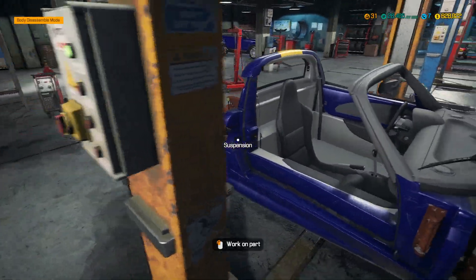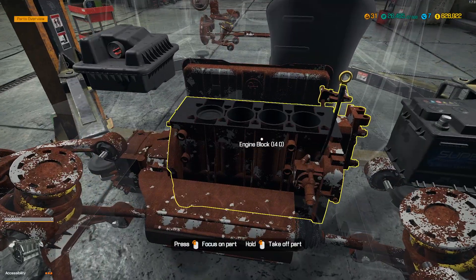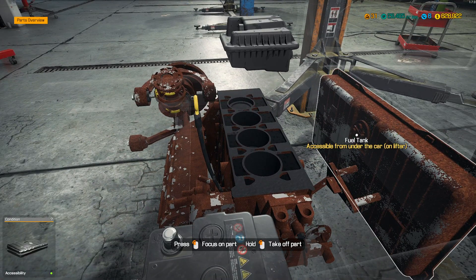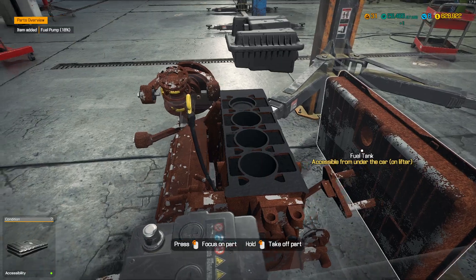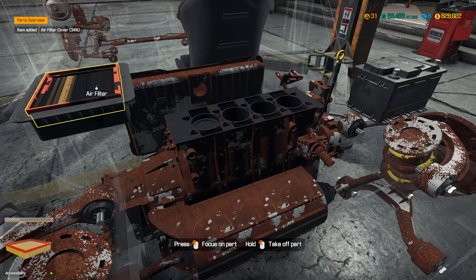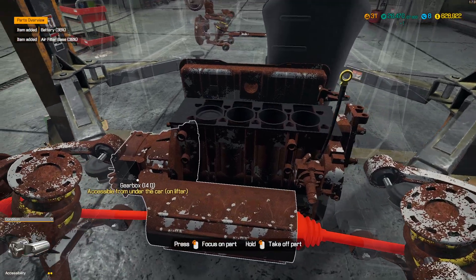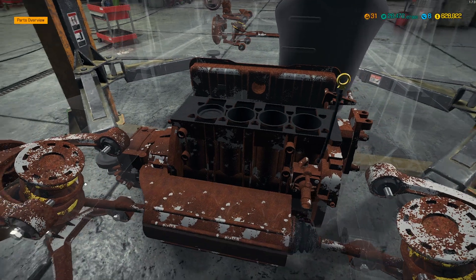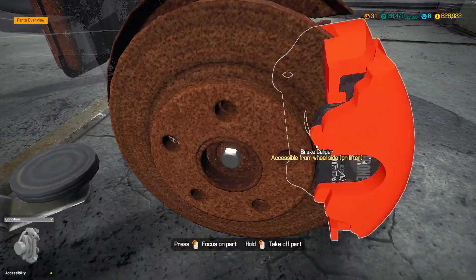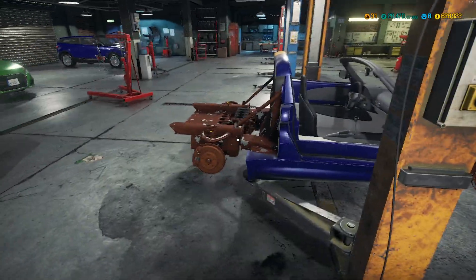We are going to be working on this bad boy for the remainder of the episode. Let's get that fuel tank out - that has to be done on the lifter. Air filter cover - everything has to come off. That battery. Let's get the drive shafts out, we'll dismantle the rear suspension. Has to be done on the lifter. All right, we'll lift her up.